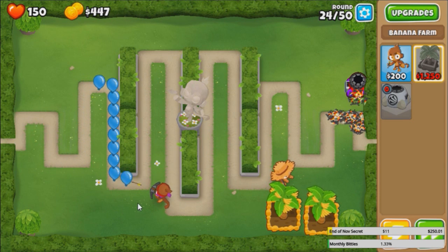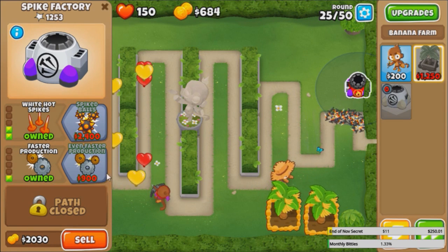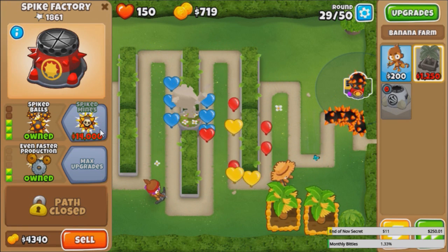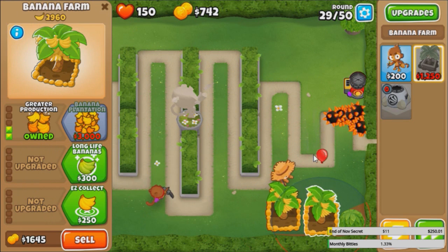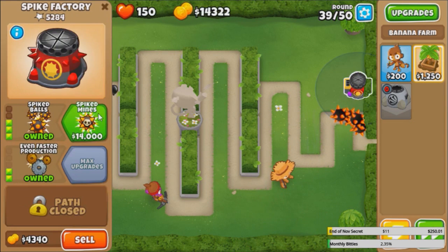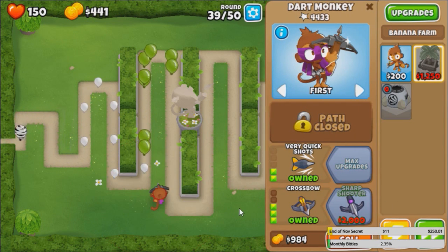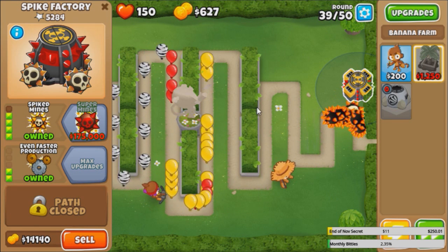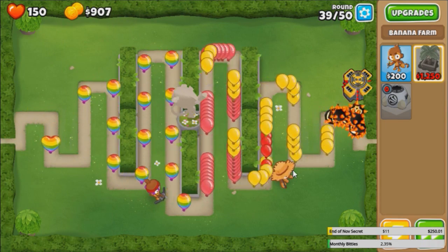We honestly don't even need that many dart monkeys. Let's get this guy to like 3-2-0, I think that'll be nice. Also, I don't think farms are needed at this point. Why don't we just get spiked mines and call this a day? This thing should sell up to 50, right, if we sell everything here. Please NLL, thank you. Let's get our spike mines now and call this challenge a day.